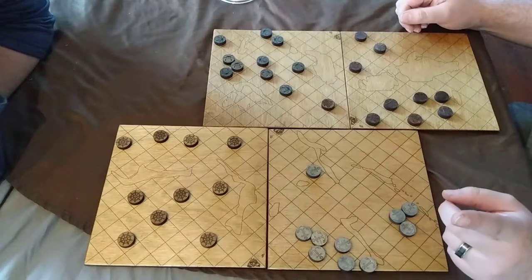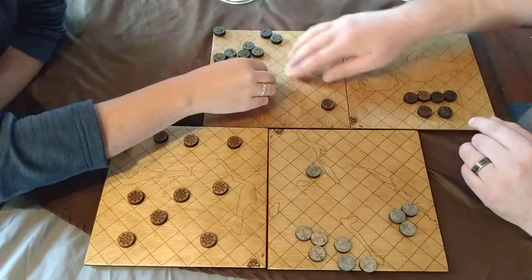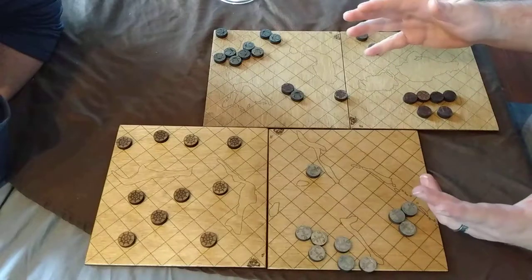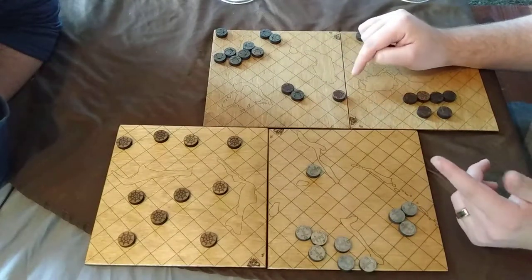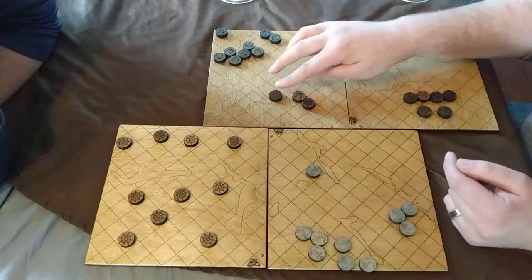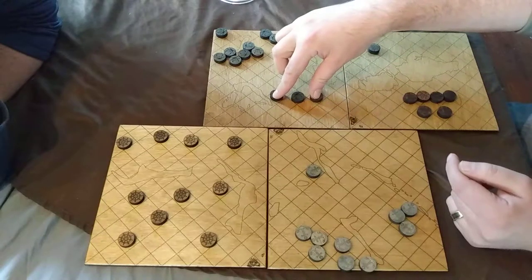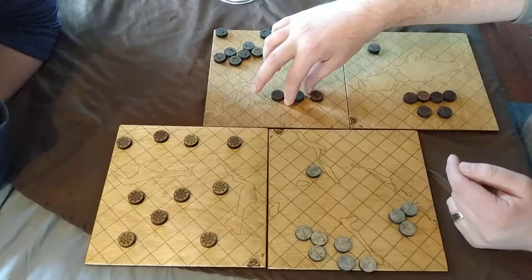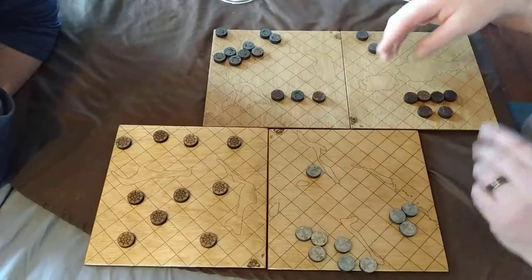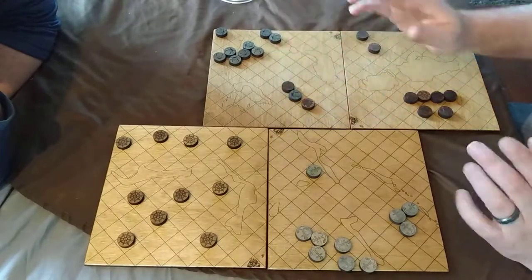So, the next thing — if your main objective is to capture all your opponent's pieces, you have to know how to capture. Basically, how you capture is you flank — you surround a piece on two sides and capture. So say it's the anchor's turn, they move like that, and capture that piece in the middle. Now, if it were something like this where the anchor piece moves here, even though it's sandwiched between these two, this piece is not captured because it's not on the orthogonal direction — it's not linear. So diagonals don't count for capture, but if it were to move like this, then that counts — that one's captured. That is the primary mode of capture.